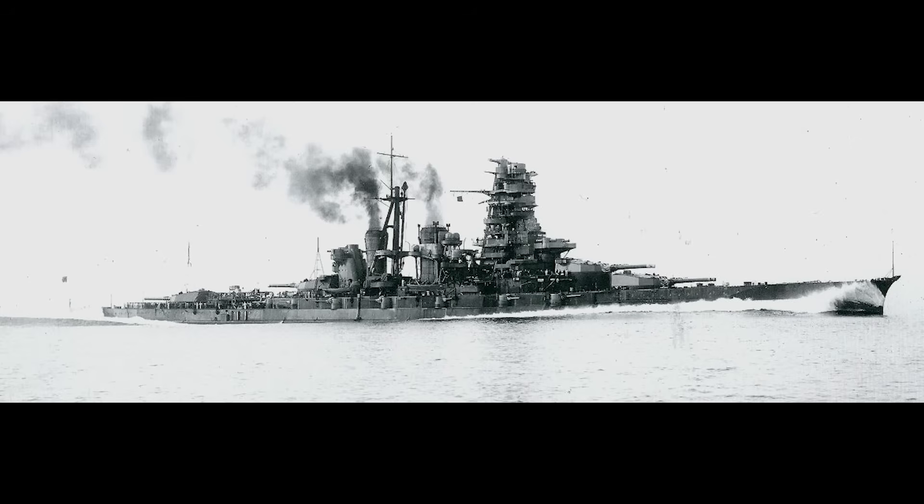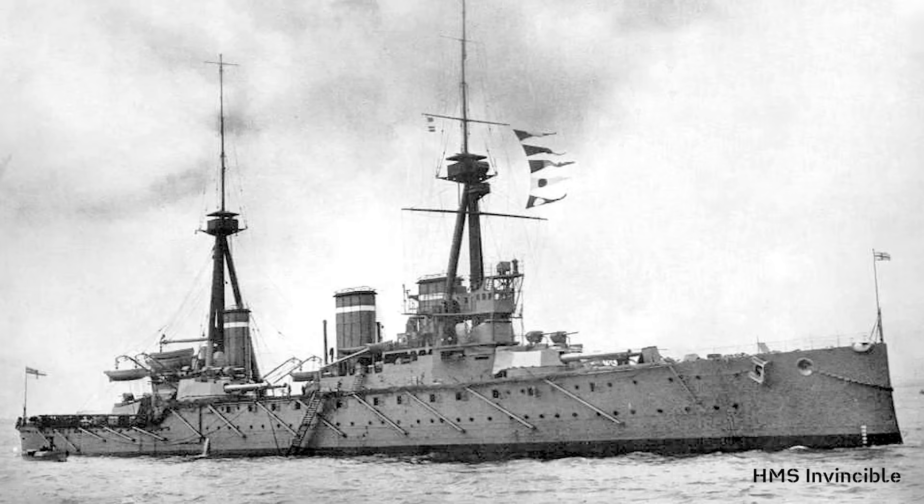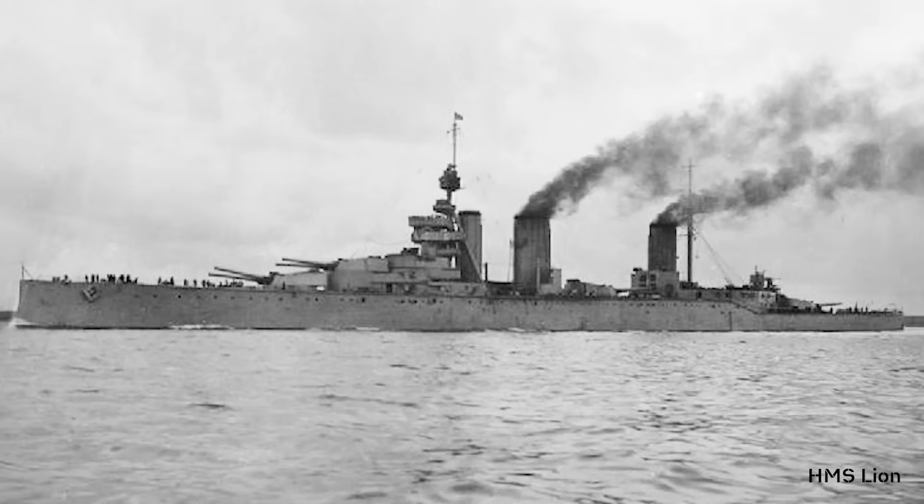The Kongo class, the oldest of the Japanese battleships in World War II, started life as Japan's only battlecruisers. As HMS Invincible, the world's first battlecruiser, entered service in 1909, Japanese naval planners were already designing an improvement to this new type of ship. Soon after, the British designed a new battlecruiser, the Lion class, which would be superior to the still paper Japanese design.